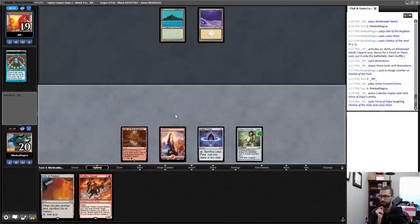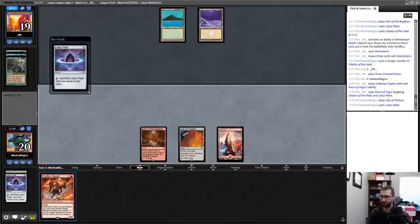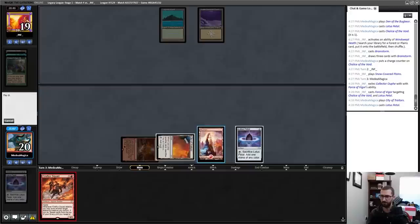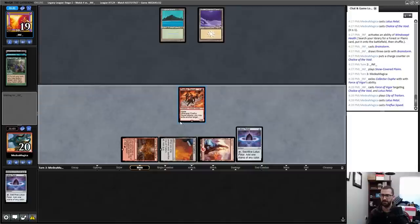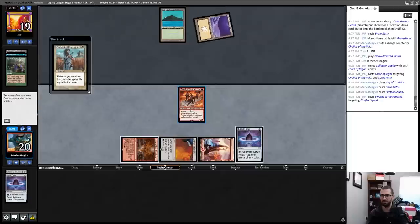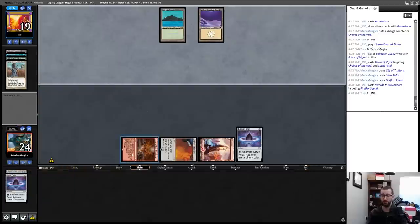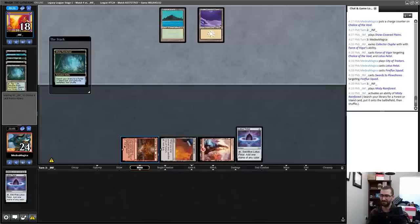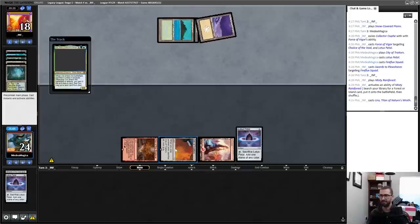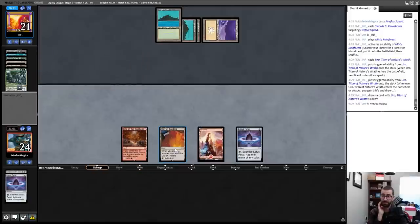At this point if my opponent just has Swords to Plowshares I'm basically dead. This land is not really what you want to be relying on for kills in Legacy, and with City of Traitors it's not particularly strong either. But my deck can do impressive things and I'll need it to. A Blood Moon can just win me the game out of nowhere — but that's not Blood Moon. Activate Den of the Bugbear, crash in for some damage.